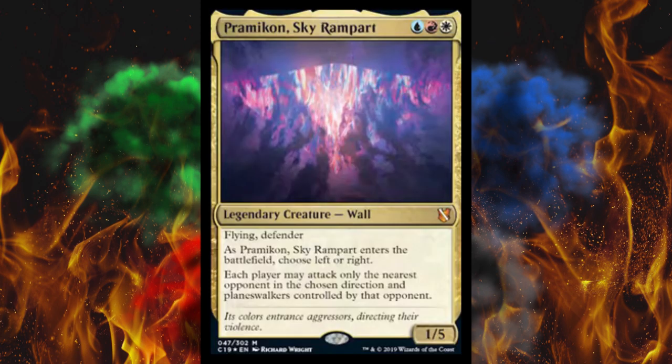Next up we've got Pramicon Sky Rampart. I don't know what we're looking at here — it is a legendary creature wall. It's an America-colored 1/5 flyer with defender. As it enters the battlefield, choose left or right; each player may attack only the nearest opponent in the chosen direction and planeswalkers controlled by that opponent. So this is game-warping. People have said it keeps people from attacking you, but not really — you just narrowed it down for somebody else. This is a brand new card, estimated to be about four dollars, and I'm not surprised.